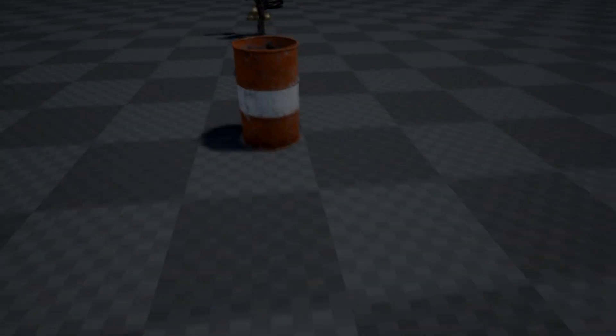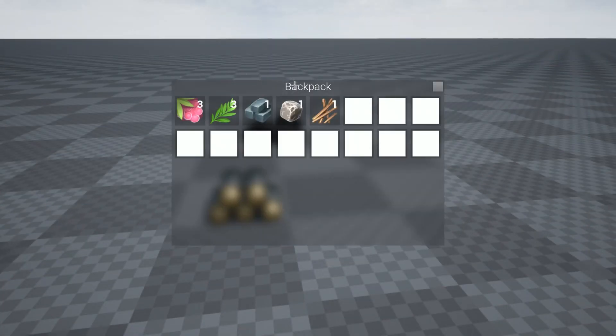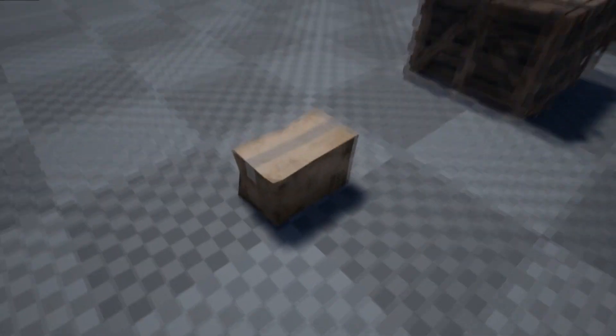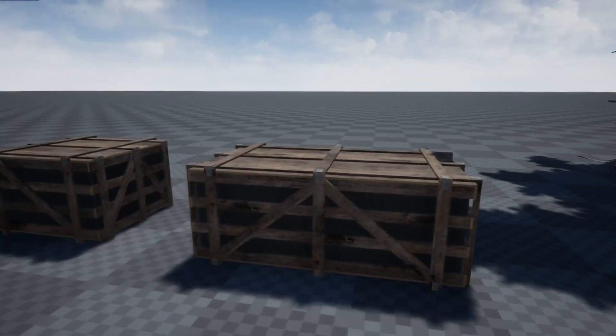Today's devlog will be showing the base start of the inventory system and current planned items in-game. Despair's inventory system is designed to be streamlined, efficient, and expandable to accommodate for updates and patches. Despair also contains loot boxes that will hold precious and crucial materials to build bigger and more powerful weapons.